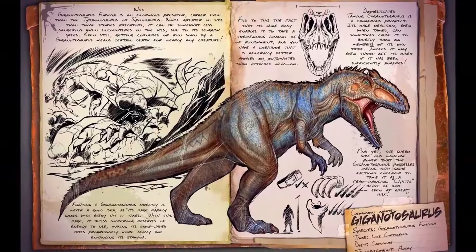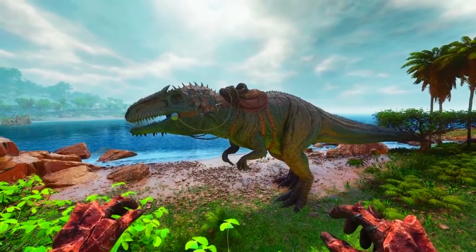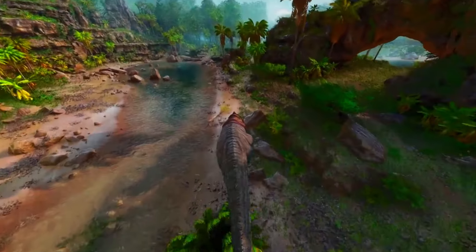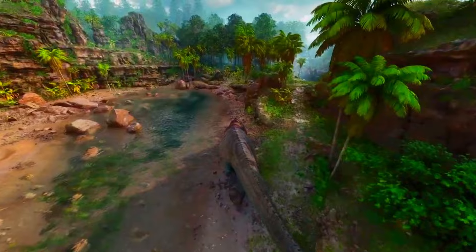Especially considering their size — they're pretty much the same size as a Raptor, but a Raptor cannot face this thing in any sense: damage, health, mobility, any of that. This is essentially just the Raptor on absolutely insane steroids, and this creature will not disappoint you in any circumstance. In at number two is the Giga, and you can probably tell why these things are on the list.